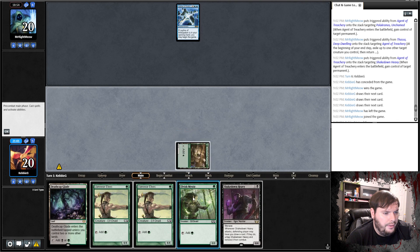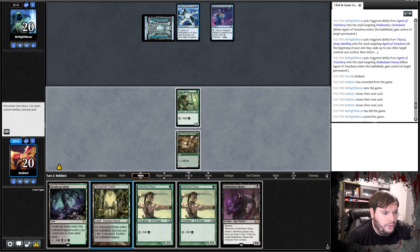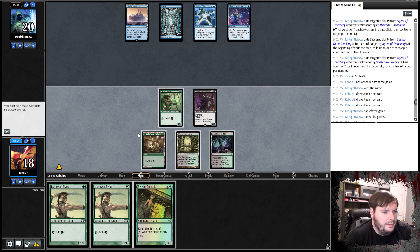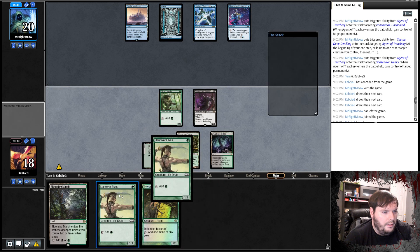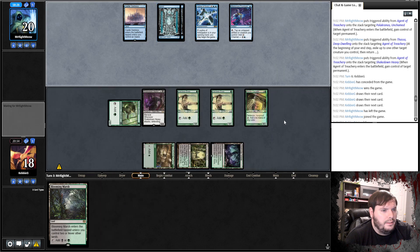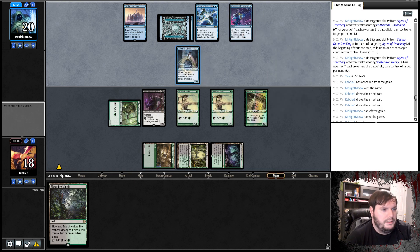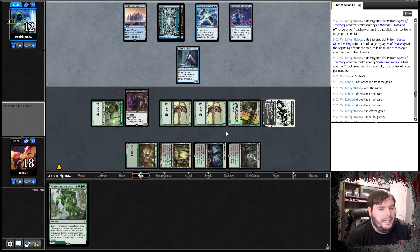Opponent plays Island, Prototype, and passes. Tomb — play that Tomb, play Heavy, go. Opponent plays Castle and passes. Glade — we go attacking. We draw a card. Elf, Elf, Karyetid — pass. Opponent plays an Island, Quarter Mort — Monitor. Produces a colorless, untaps, just plays a Monitor and passes. Play T-Rex, smash, pass. Opponent plays Island, Fossa, and passes.